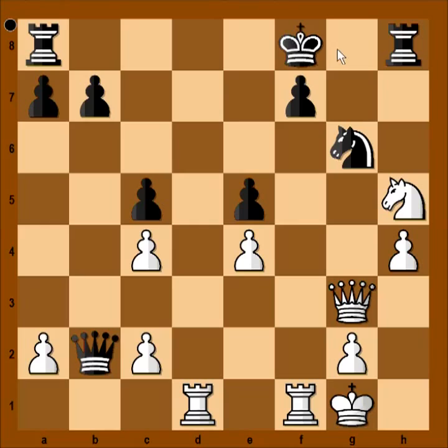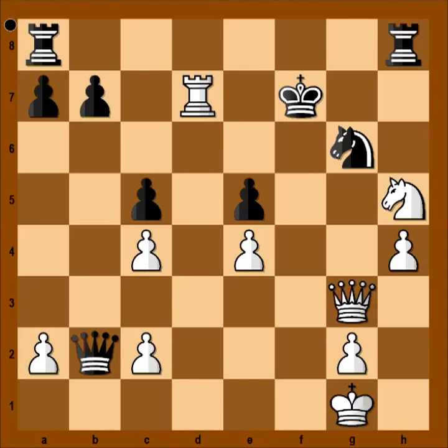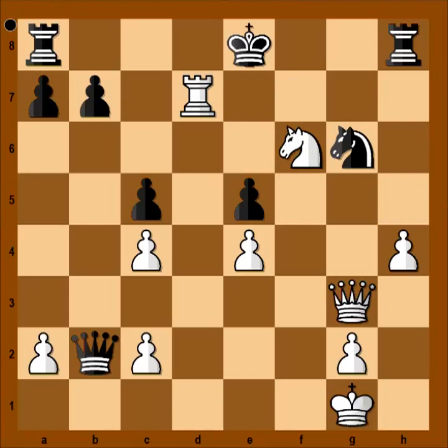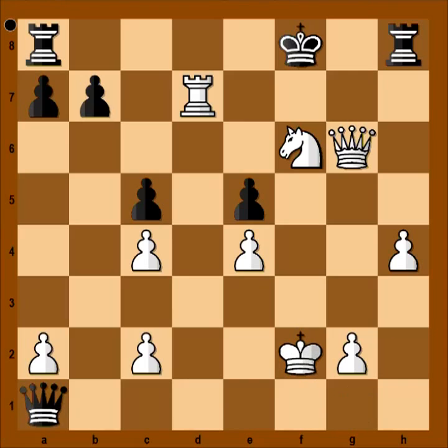If, for example, king to g8 is played, then there are two ways to continue. The quiet variation is knight to f6, but I really like this one: rook takes on f7, and after king takes on f7, rook to d7 check, king to e8, knight to f6 check, king to f8, queen takes knight on g6, threatening checkmate. Black can still continue with queen to a1, but then king to f2. The only way to prolong the game is queen to d4 check, but then rook takes queen, and this is not fun for black to play.